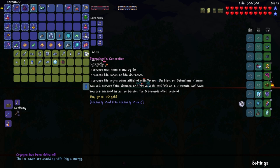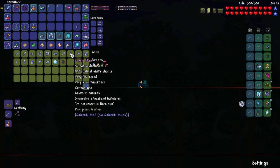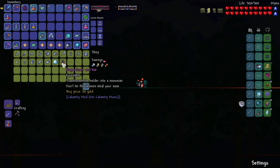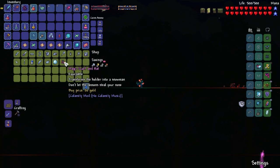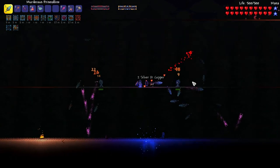We got permafrost which drops out of Cryogen's body somehow. There should be a rogue weapon — frosty flare: sticks to enemies, generates a localized hailstorm. We'll probably buy more of those. There's also a magic scarf and hat that transforms the holder into a snowman. It's just vanity — there we go, we can rock the snowman look for now.